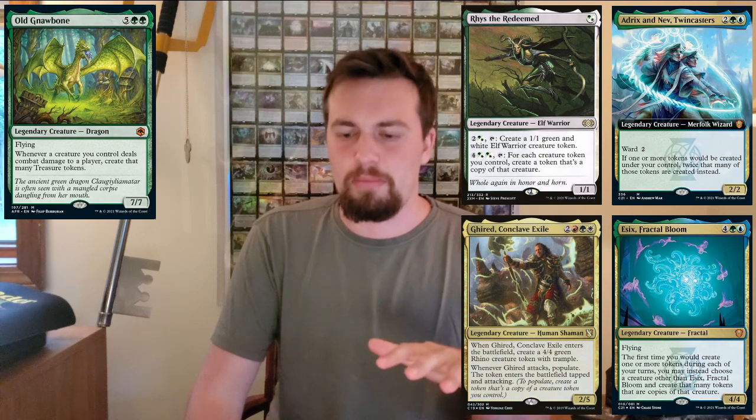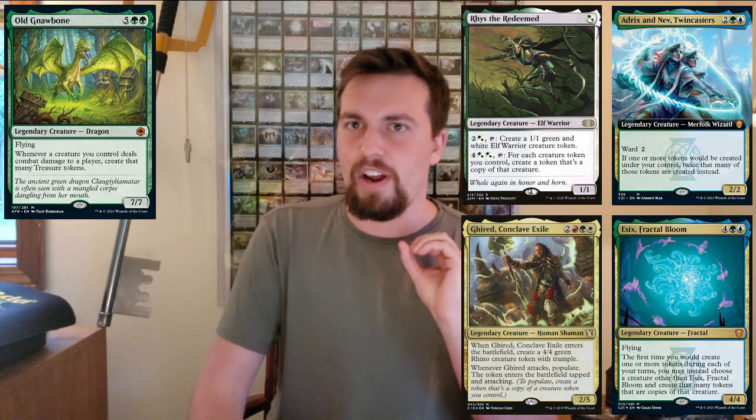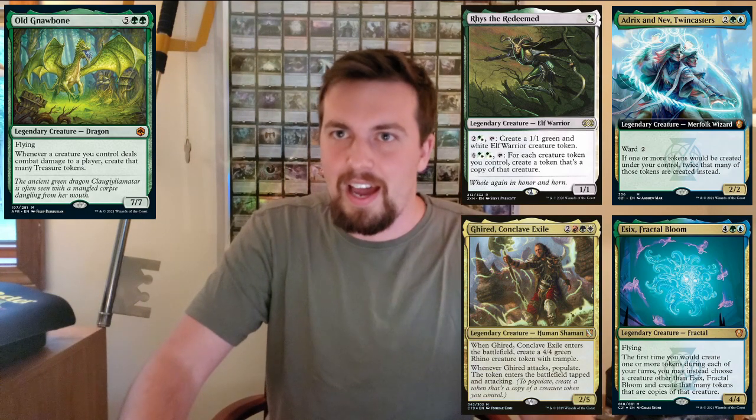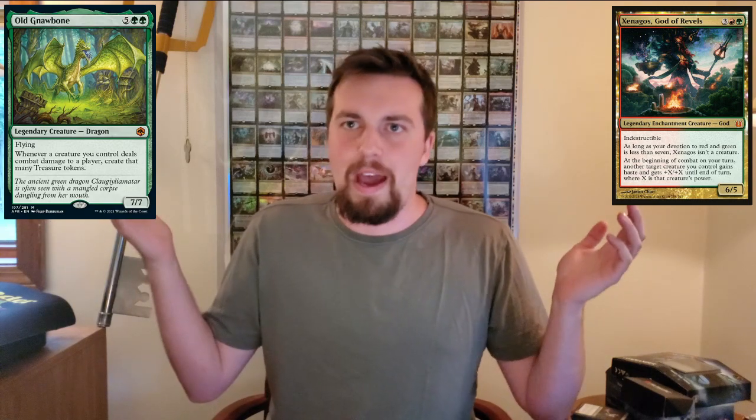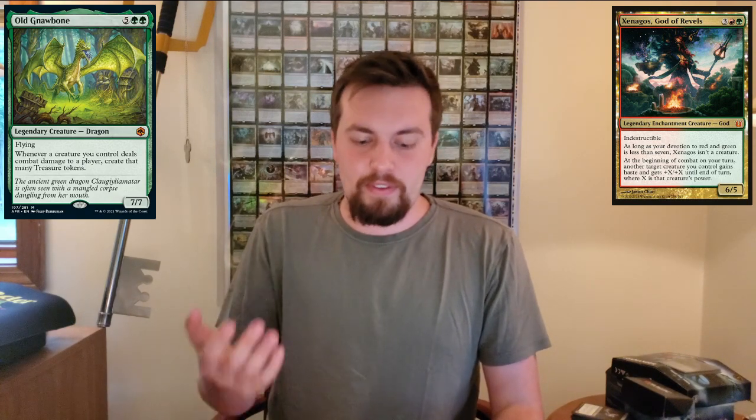Korvold — these treasures are going to get sacrificed to get the mana out of them, so why not draw cards off each treasure you sacrifice? Amazing. Chatterfang — every time you make a treasure you're also making a squirrel, so you're making a ton of squirrels. Any other token decks or go-wide decks seem awesome. Esix seems very cool because you're going to have all these tokens entering at the same time — you can make them into any other type of token, or those tokens into a copy of any creature you have. Zedagos — it's just big dumb stuff, and if you hit with a big dumb thing and double its power, you're getting a million mana.